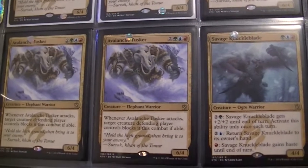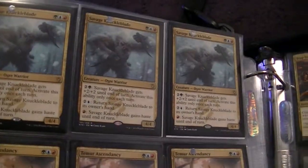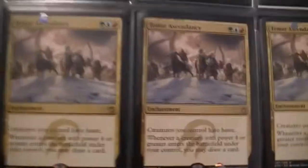And then we move on to this last clan. We got Avalanche Tuskers — I got 5 actually. Some Savage Knuckleblades — I got 4 there, going up to 7. 7 Savage Knuckleblades. And then I got the Temur Ascendancy and Trap Essence.